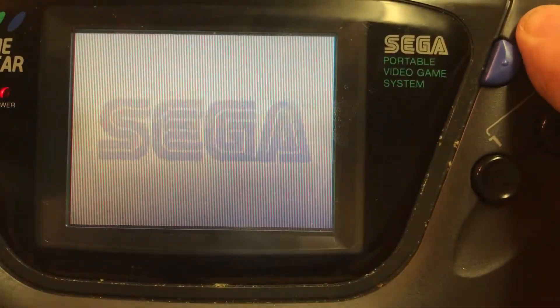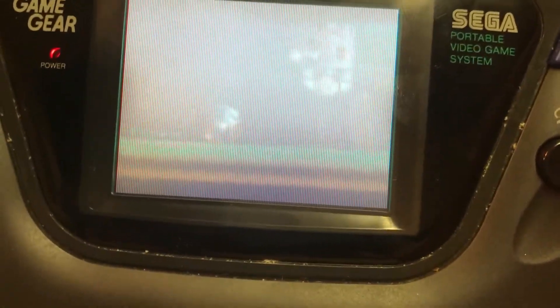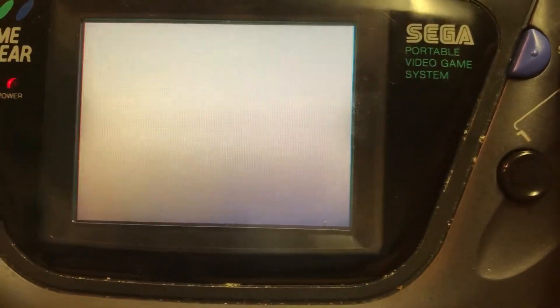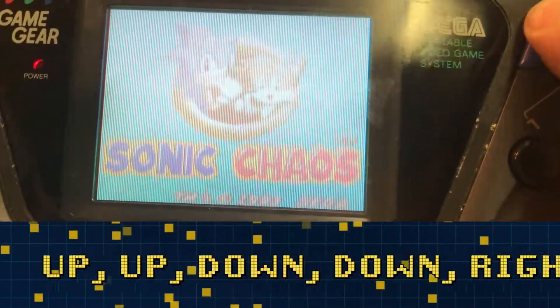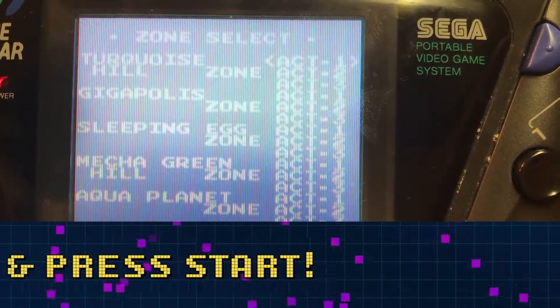Right guys, hello! Here is a cheat for Sonic Chaos on the Game Gear. At the title screen, press Start like you normally do. Wait for the title screen to finish, then press Up, Up, Down, Down, Right, Left, Right, Left, Start. If you hear that chime sound, the cheat has worked.